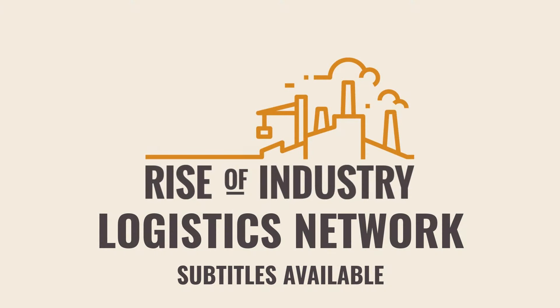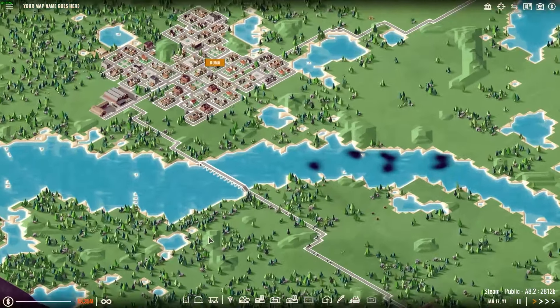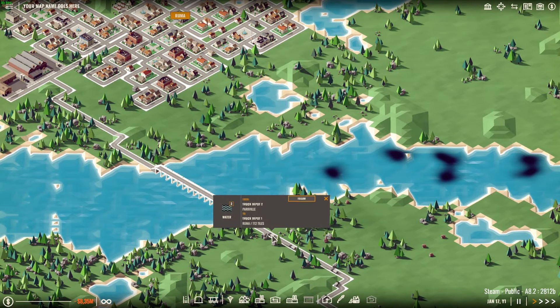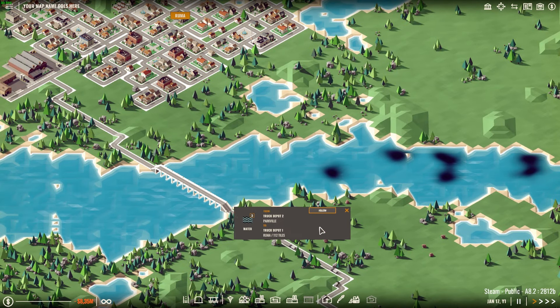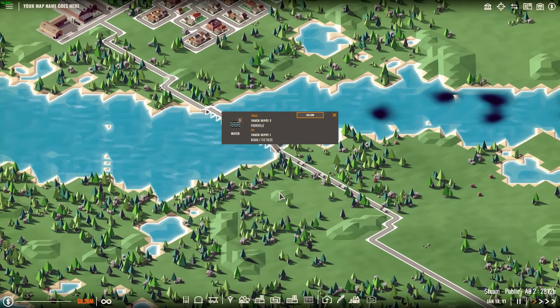Hello and welcome to this guide to Rise of Industry. In this video you'll learn all you need to know about logistics networks. A logistics network is used to move large quantities of goods over very long distances. They're especially useful in the mid and late game when you will have to build production lines far away from your destinations.